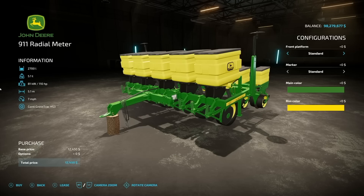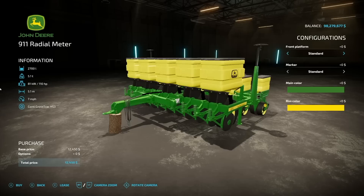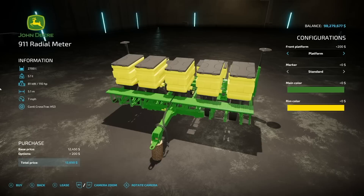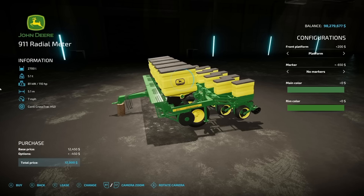Next is the John Deere 911 Radial Meter planter. It holds 2,700 liters of seed and solid fertilizer and handles all standard crop types including canola — it's also a direct drill. 110 horsepower required, 5.1-meter working width at 7 mph. Slurry monitoring bars are adjustable and you can hook multiple units side by side for a 10.2-meter working width. Front platform, side markers, main color options, and wheel setup choices are available.